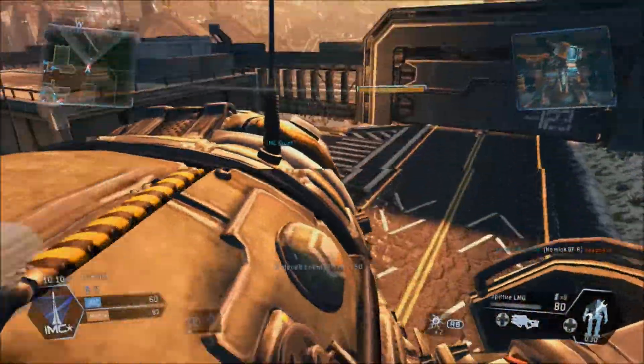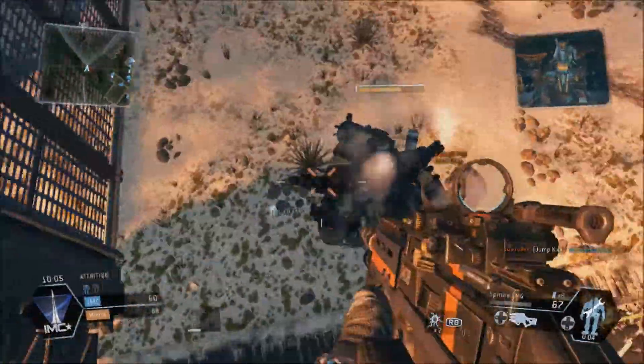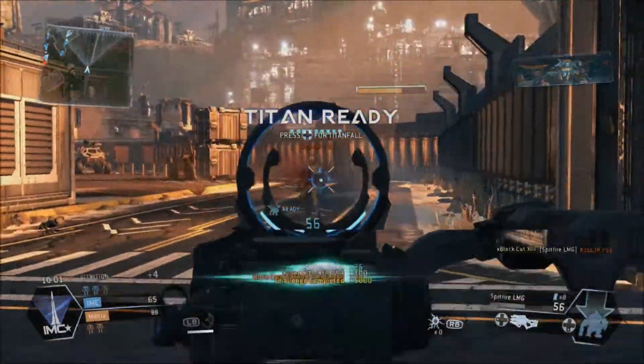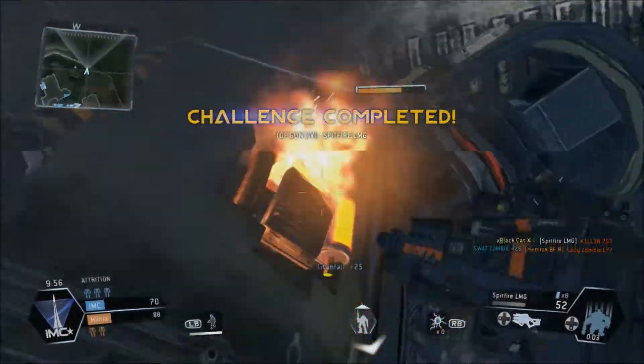Next is the Spitfire LMG. This weapon, while it is very effective against players, if you can get control of that recoil, it is a lot more effective at taking out Titans while rodeoing. Just take a look at the damage this thing is dealing.